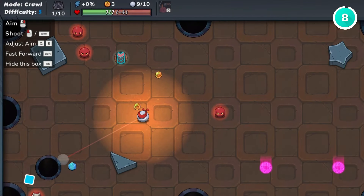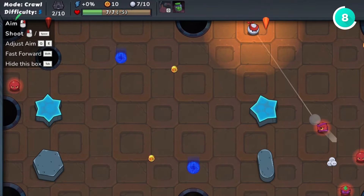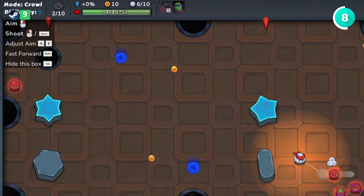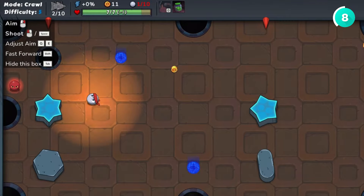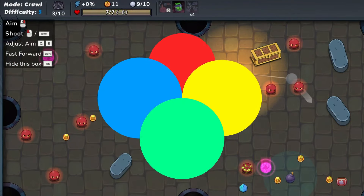Now for something completely different — Rack and Slay. Imagine combining billiards with a dungeon crawler, and you've got Rack and Slay. You'll use physics to bounce cue balls around, trying to take out enemies in limited shots. Every run is procedurally generated, so it always feels fresh. There are over 100 items and daily challenges to keep you hooked, and at just $5.99, it's a steal if you're looking for something quick, fun, and totally unique.